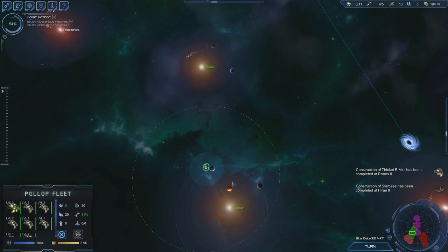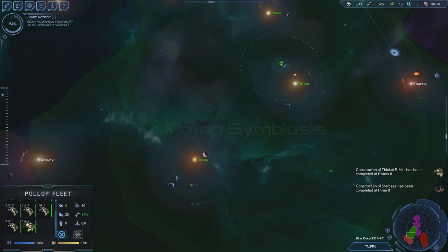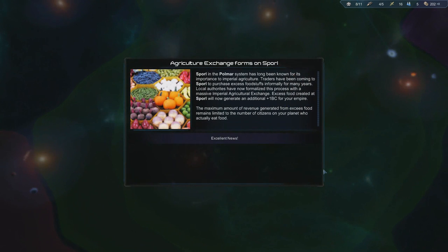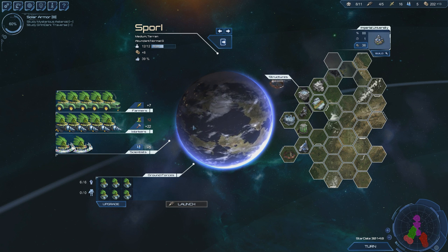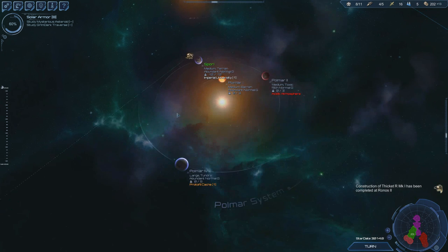I really want to take up my little fleet now — we have a pretty good sized fleet. Excellent news! Agriculture exchange forms in Sporrel in the Plymouth system. Sporrel has long been known for its importance to agriculture — local authorities have formalized this with a massive imperial agriculture exchange. Plus 1 BC for your empire. Excess food created at Sporrel will generate plus 1 BC — that's awesome!